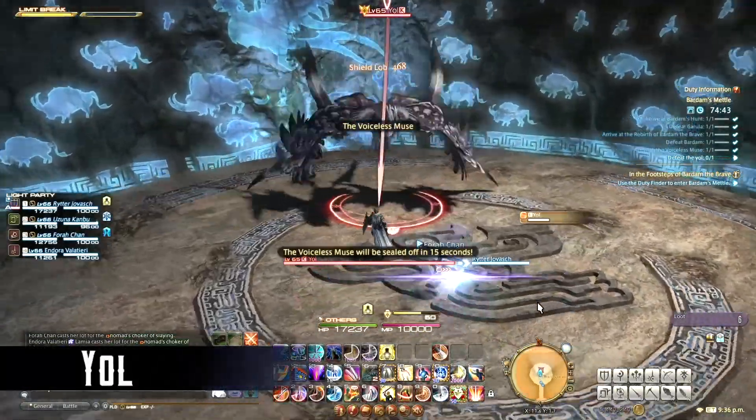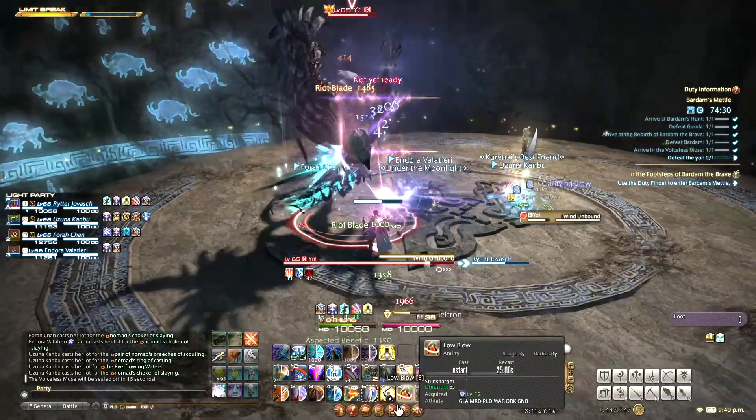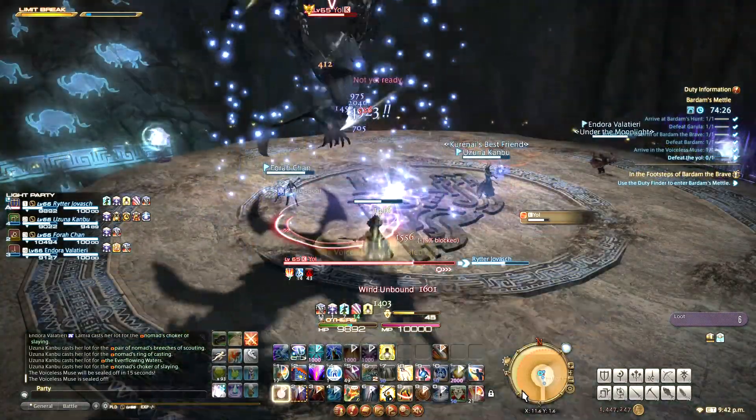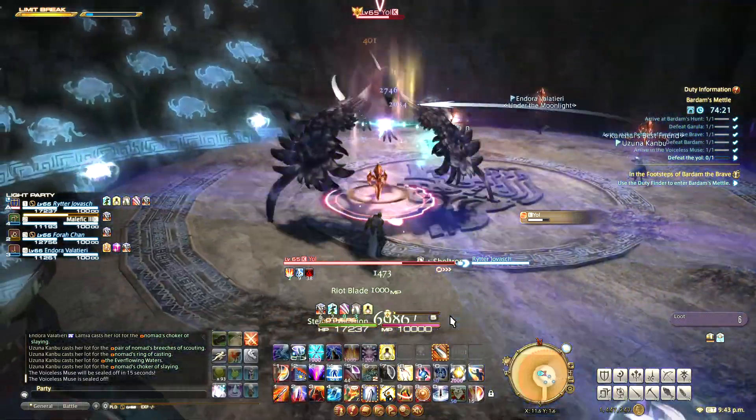The third boss is Yol. Tanks should face him away from the group as he does frontal cleaves. Wind Unbound is a spell that deals moderate unavoidable damage to all players, just heal through it. You'll see glowing windy orbs around the edge, and they will periodically connect with line markers and do some damage — just avoid the lines.